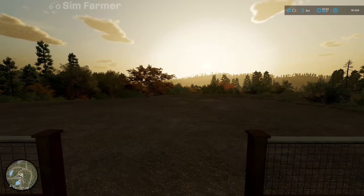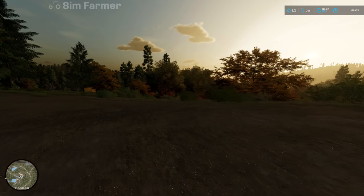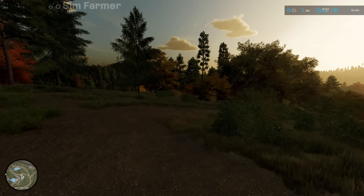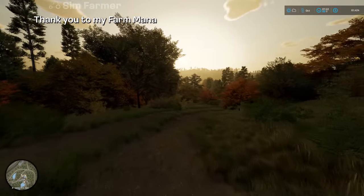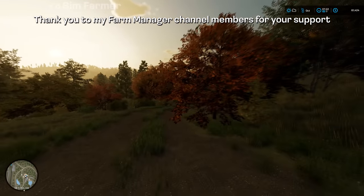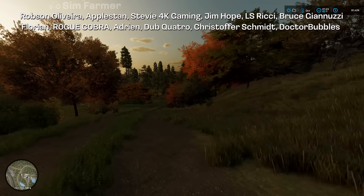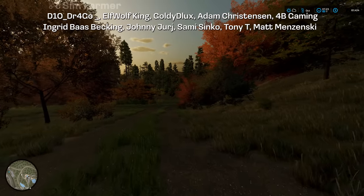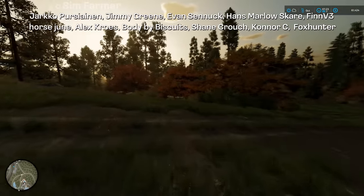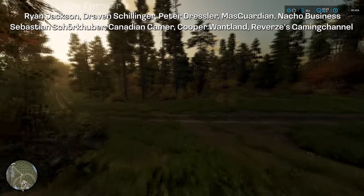Hey everybody and welcome back to Silver Run Forest for episode three of our let's play series. We're now into October and as I mentioned at the end of the last episode, the plan for today is to try and get a new field created in the area of land we've been clearing, so we can try and get that sown with barley for next year's harvest. Then we can get some chickens as we'll have something to feed them with — I'd rather not buy chicken feed as it gets quite expensive and reduces how much money we'll actually make.